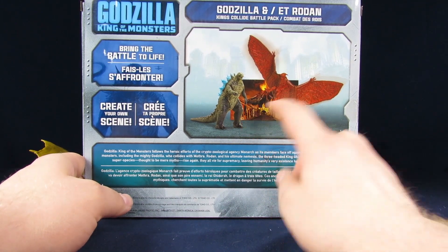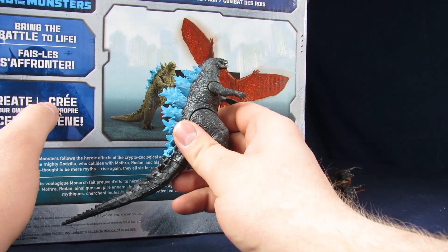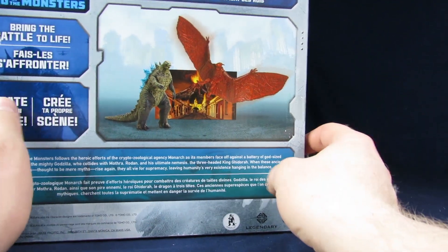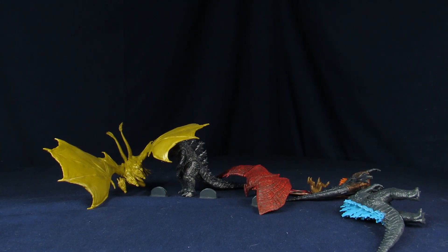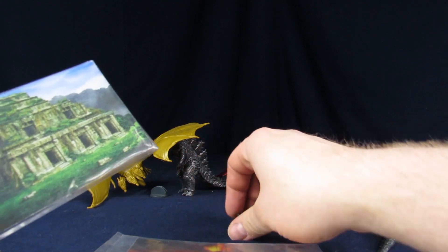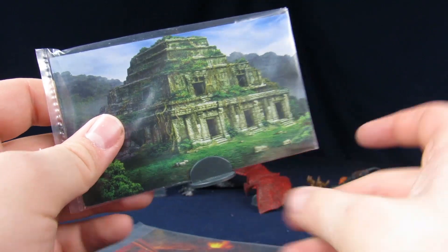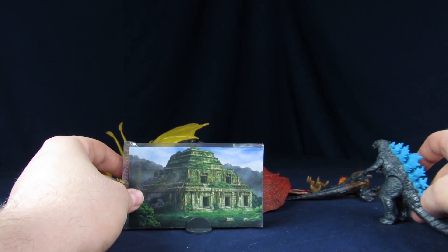Does Rodan come with the glow guys? That Rodan has way more detail — look at the black, it looks more like the poster. I'm actually kind of sad. Anyways, we're just gonna get into this review. If you get these, this one was for King Ghidorah, this one was for Rodan, this one was for Mothra. You get these little stands so that you can recreate epic fight scenes.